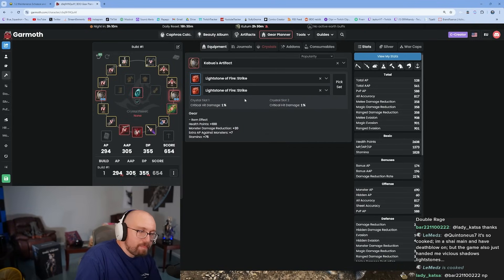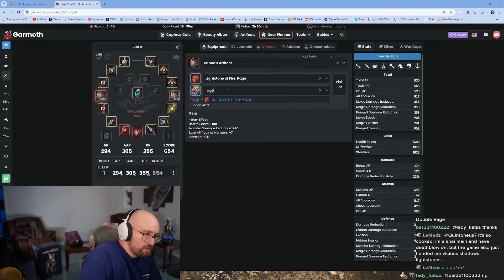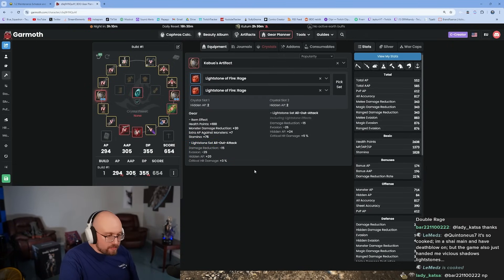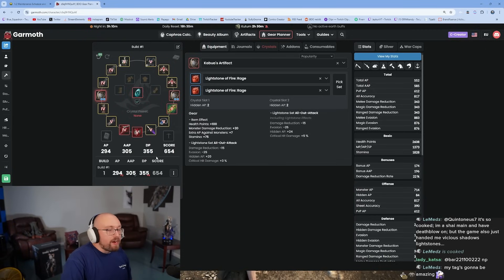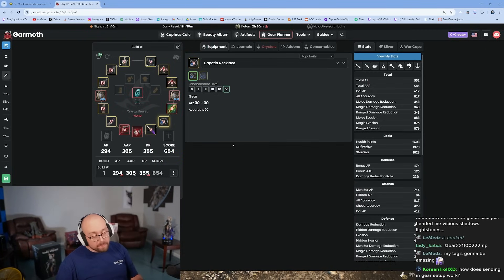The best lightstone setup in the game is called All Out Attack — two Strikes and two Rages. It gives the best PvE performance at all spots in the game. It makes you squishier so you need enough DP to manage it. It's also very expensive. You'll want to transition to it eventually. Around 630-660 gear score you'll also want to start putting Cups on your accessories — enchantments that make your accessories stronger.